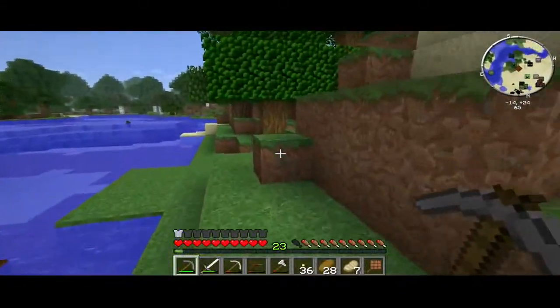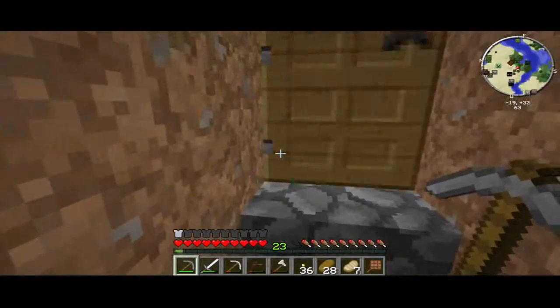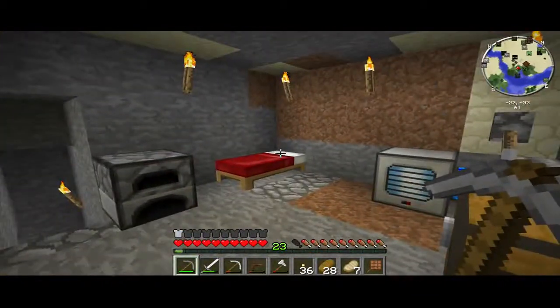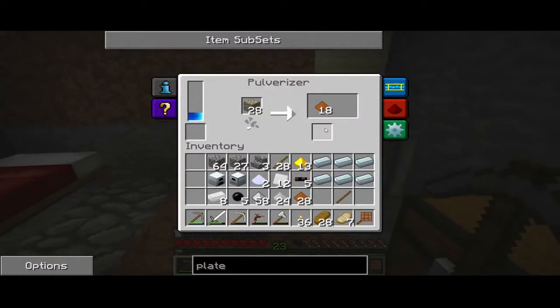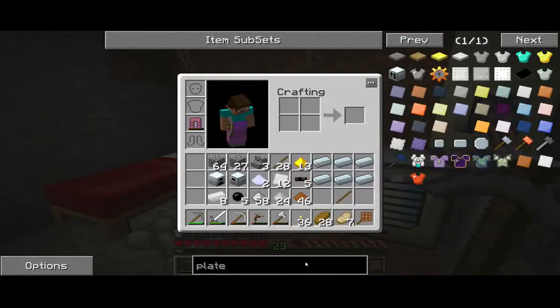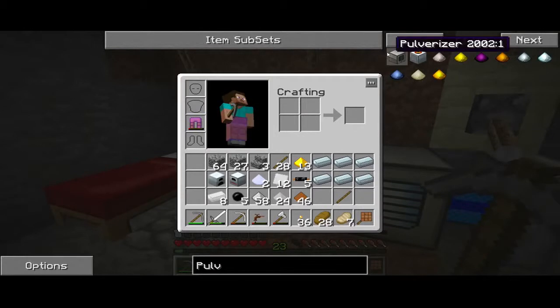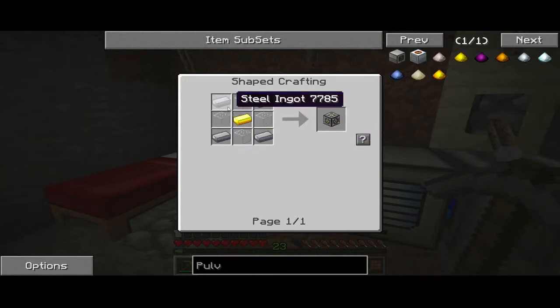Let's go inside. You'll see I have a pulverizer. This is extremely hard to make now. Everything is much harder to do in Feed the Beast Unhinged, and I like it — it's a new challenge. To make a pulverizer, not only does it take two diamonds and copper gears, the machine frame has changed. Now it takes steel. Yes, steel.